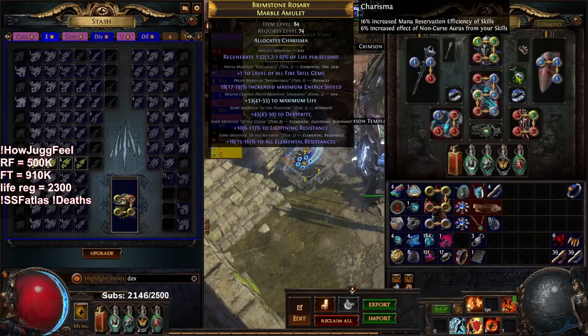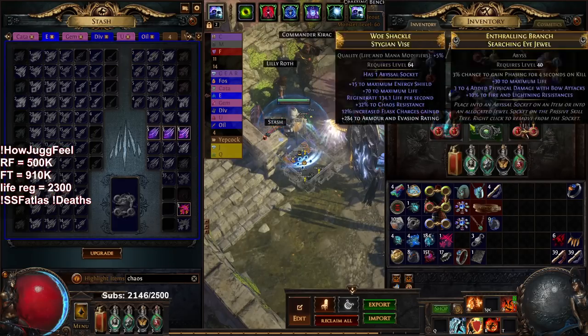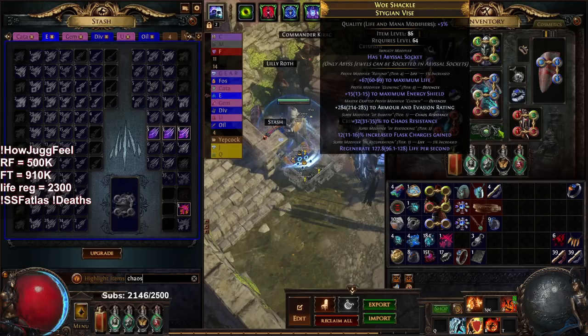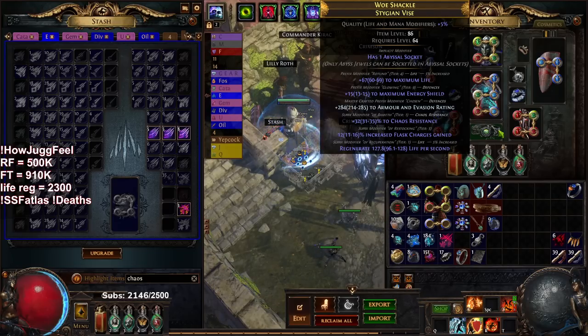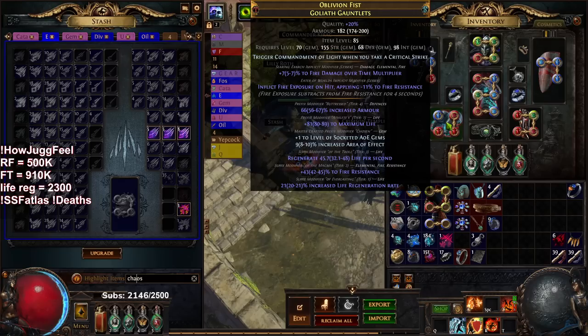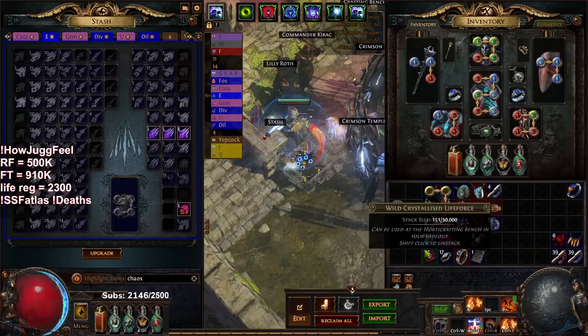The amulet had a spell damage prefix so I annulled and got lucky, then crafted life. The belt was crafted similarly — I was using Deafening Essence of Envy and hit life regeneration, flask charges gained, life, energy shield, and a low armor roll. I closed my eyes, annulled off the armor, then crafted a new armor roll, gaining like 200 flat armor. The gauntlets were straight-up ID'd with a wisdom scroll: tier-one life regenerate, tier-two fire res, tier-three flat life regen, tier-one life roll, an armor roll, and a prefix open for plus-one area gems — fire exposure and fire multi.